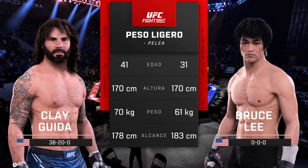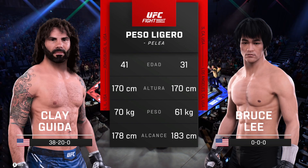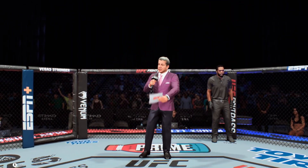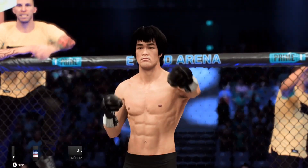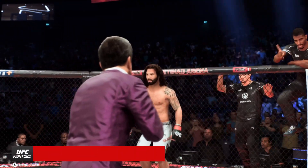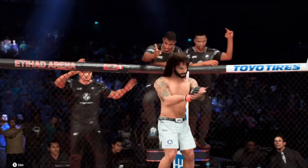And now our tale of the tape for this lightweight scrap. We send it back inside the Octagon. Here is Bruce Buffer. Ladies and gentlemen, this fight is three rounds in the UFC Lightweight Division. Introducing first, fighting out of the blue corner, Bruce the Dragon Lee! And now introducing his opponent, fighting out of the red corner — Clay Guida!